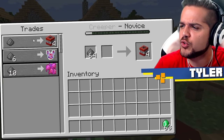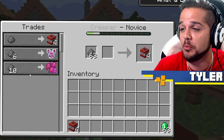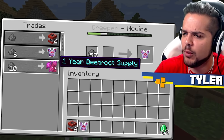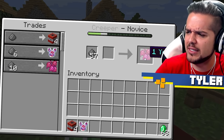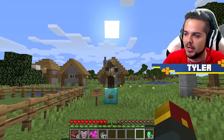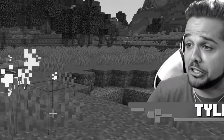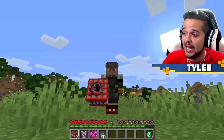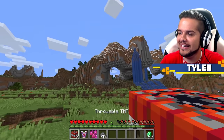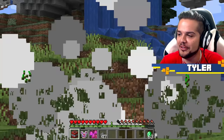Let's check out the trades: one gunpowder for some throwable TNT, an end crystal chestplate, and a one-year beetroot supply. Let's test the throwable TNT against some enemies. I accidentally killed Drumstick with it, but the explosion was solid. Just missed, but good explosion all the same — this is useful.